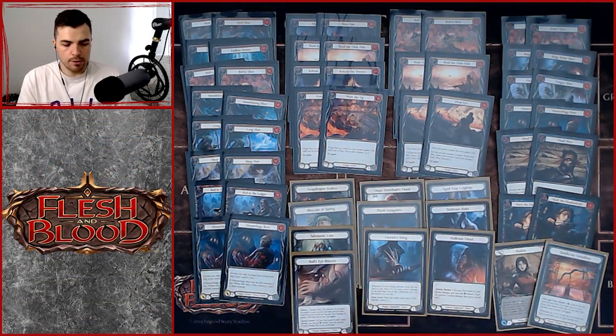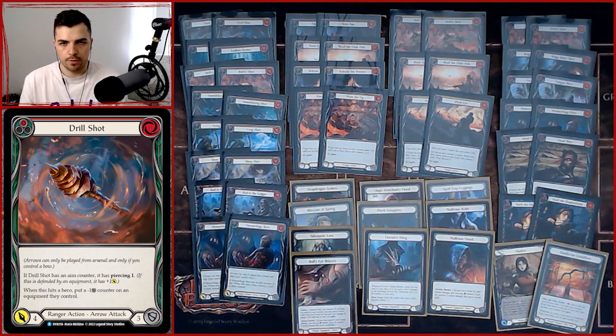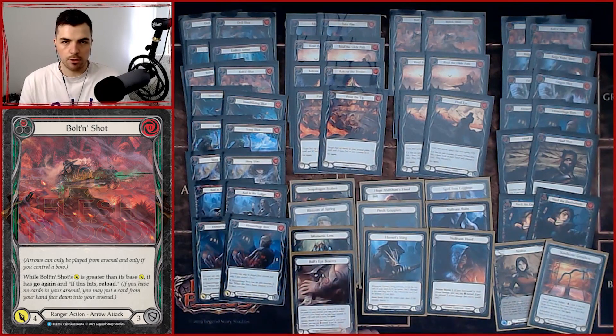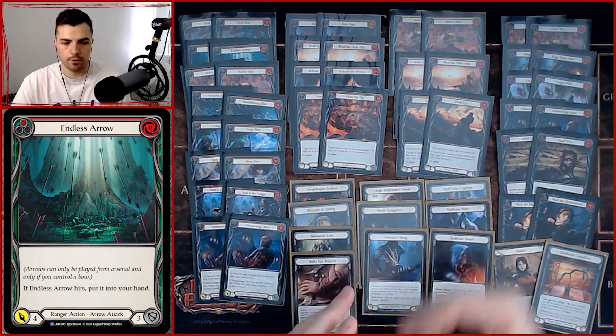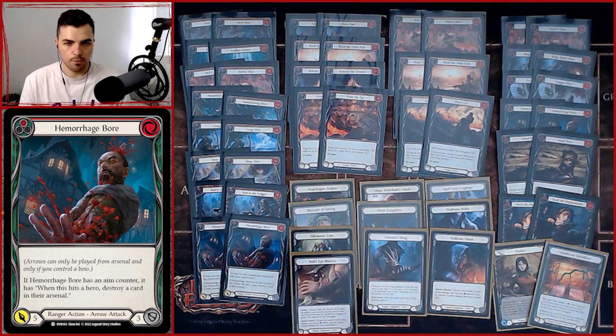If you set up a great arrow on top — something like an Immobilizing Shot — all of a sudden Mobilizing Shot with Dominate is really threatening and you push through on-hit effects. You've also got Drill Shot, a new one that nullifies some equipment, and then the classics: Red in the Ledger, Sleep Dart — great on-hit effects — Bolt and Shot for going wide with go-again, and Hemorrhage Ball which is basically Command and Conquer on demand.